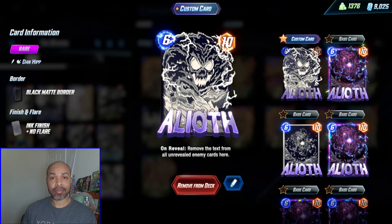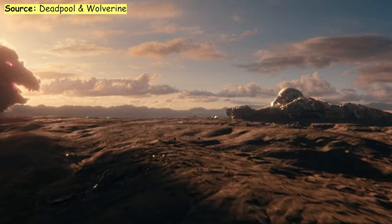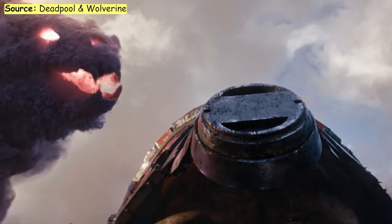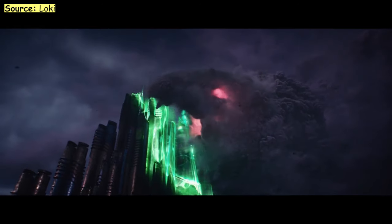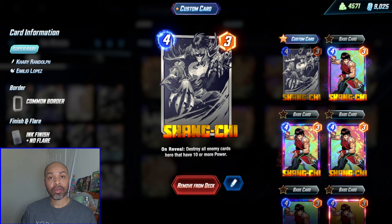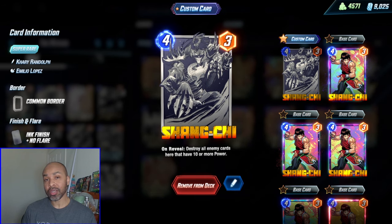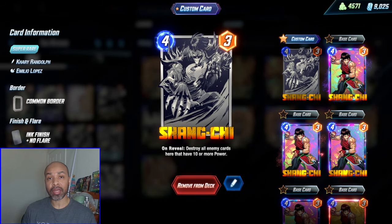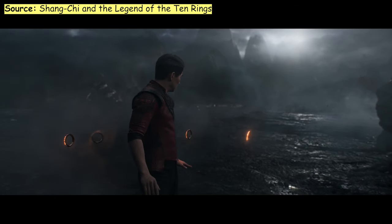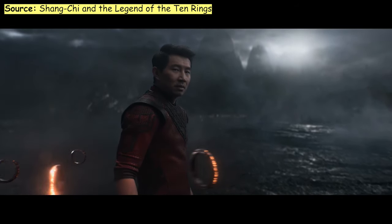Big Bad Elioth is the first of those tech cards. It allows you to shut down these crazy combos when people think they can go over the top of your crazy combo. And Shang-Chi, who can be paired with Carnage on the last turn to take out a big target and spread a bunch of Nimrods around, or just to pull off one of those awkward wins.